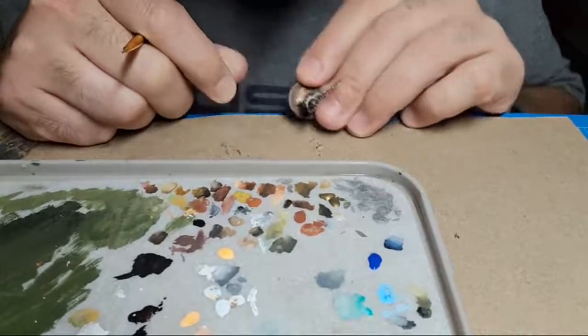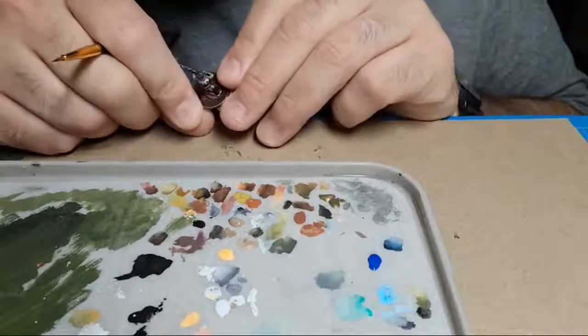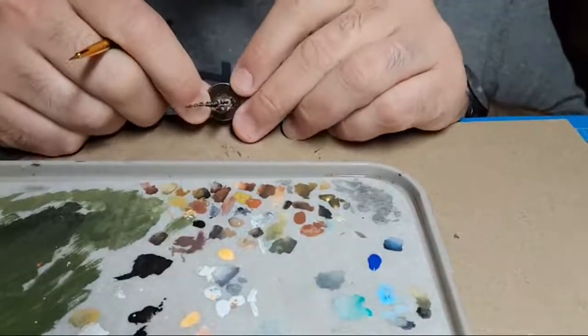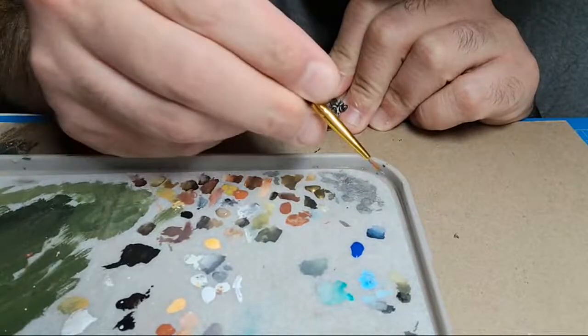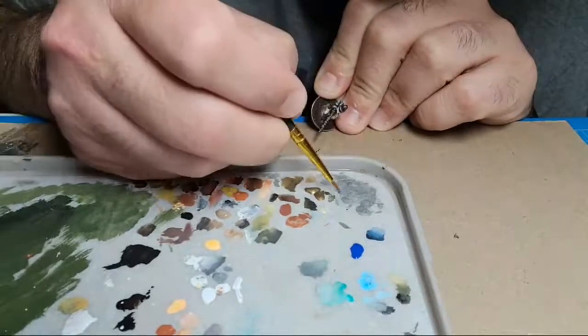Right, so let's get the Vallejo color - we already did the Nuln Oil on here and it's pretty dark, so we're going to go ahead and lighten it up with Lead Belcher.